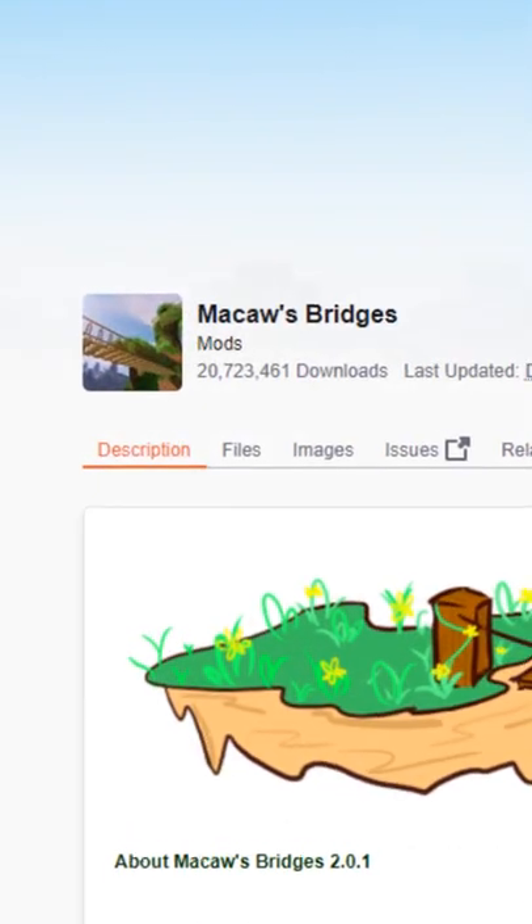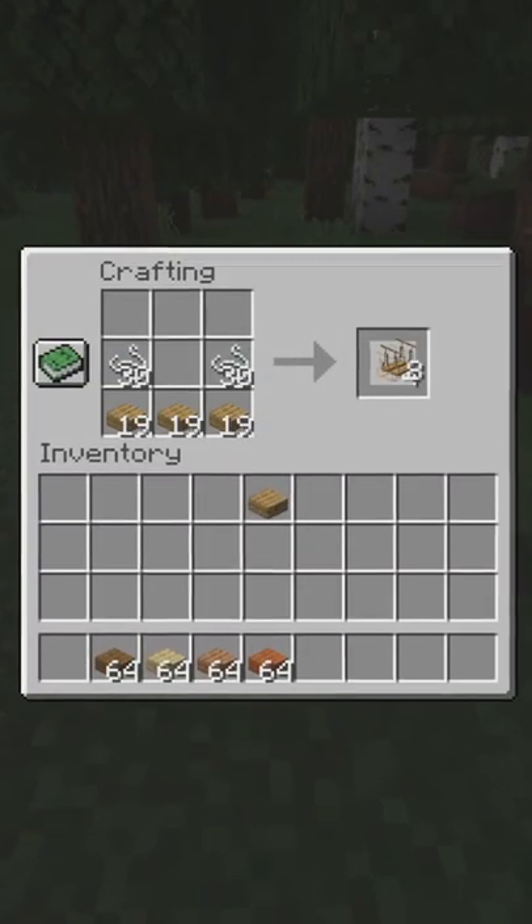Bridges in Minecraft. Mac's Bridges is a Forge 1.18.1 mod, created by SketchMakar. Using wooden slabs and sticks, you can craft bridges.